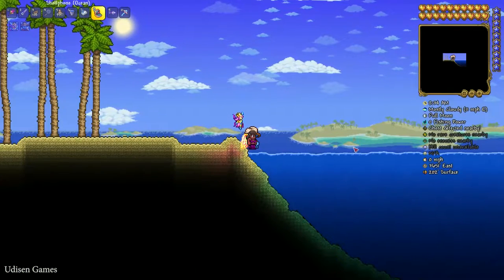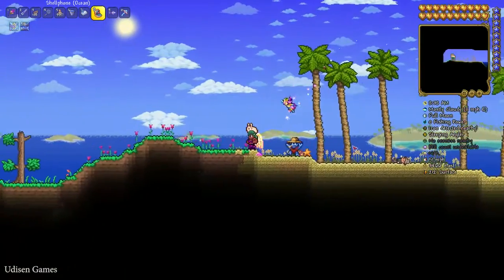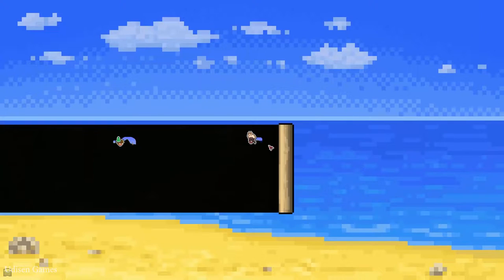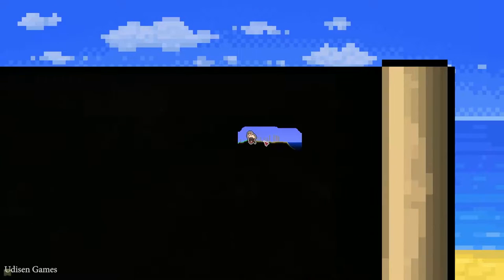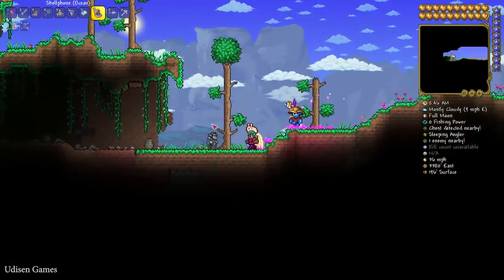I'm lazy, that's why I use the Cell Phone. You can also use Magic Launch or other magic items. Reach the right ocean on the right side — it is always near the water. Then return all the way to the left.